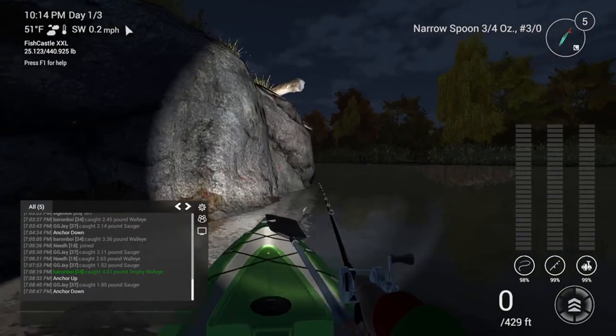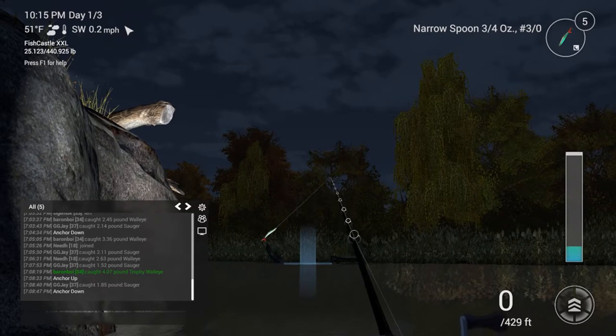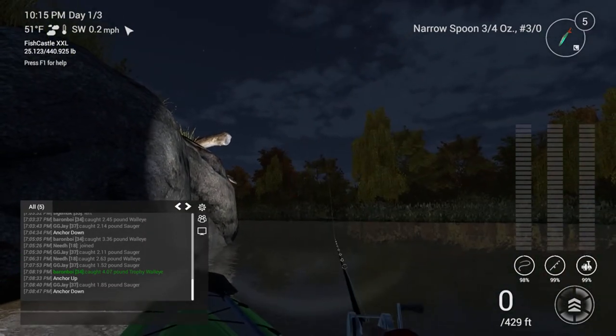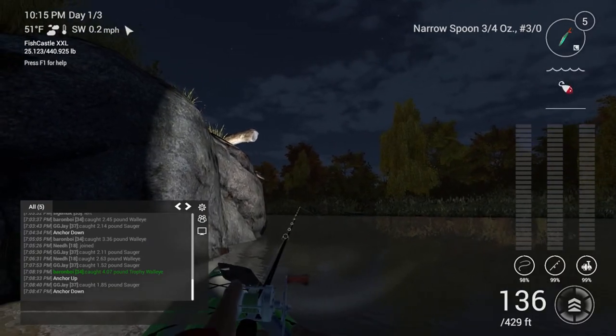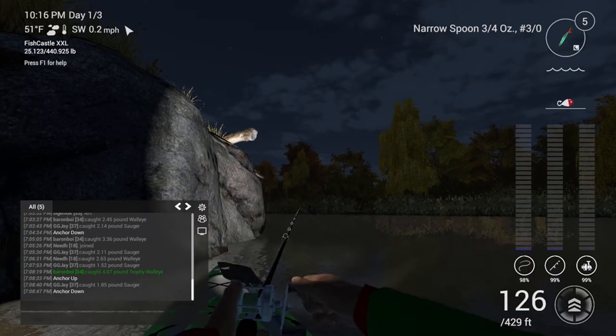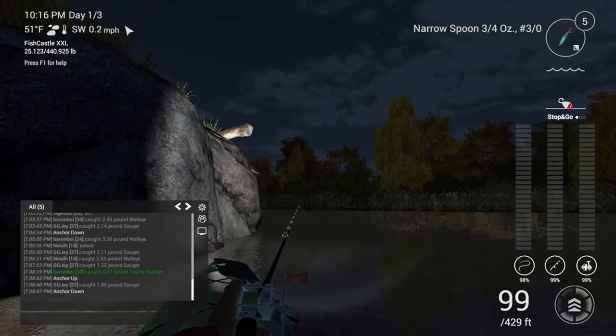We're going to fish between there and the piece of wood — let's see if we can't get ourselves a good solid two-pound fish. As it drops into the abyss — up and down, 1, 2, 3 and a drop. Just a simple stop and go method, nothing fancy. Hopefully we'll get another sauger.